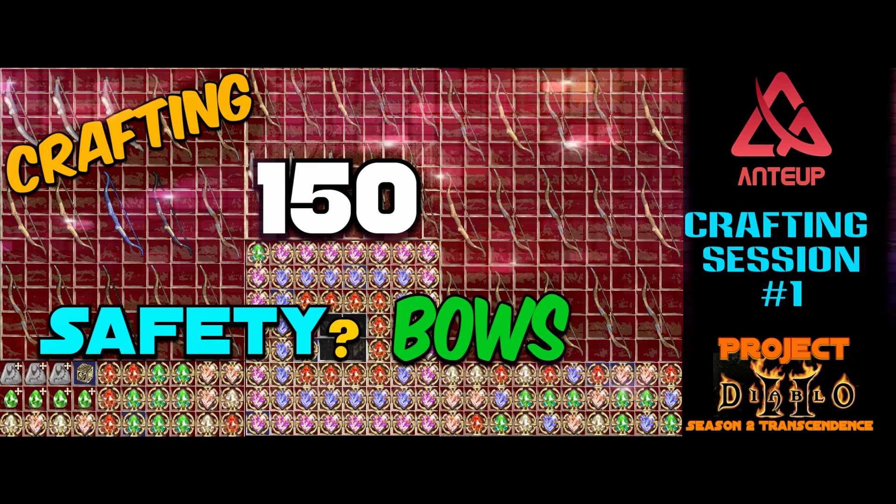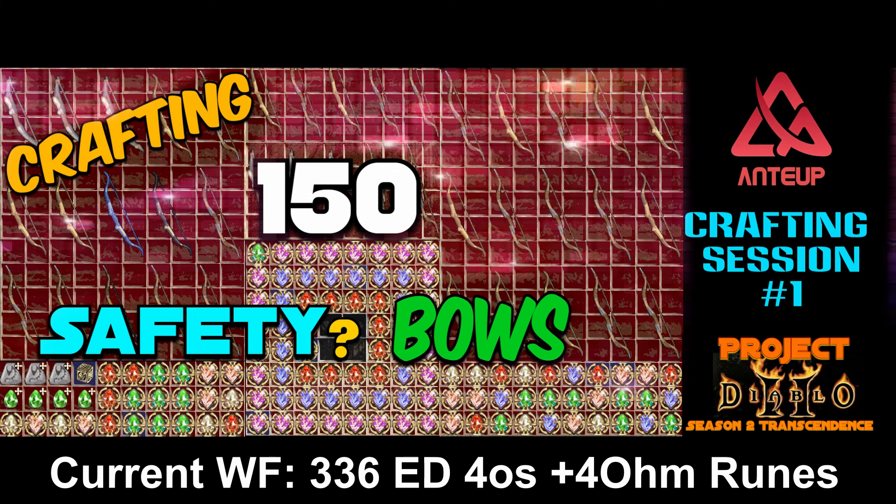In this video we're going to be crafting 150 safety craft bows. The idea behind this one is I'd like to replace my current Wind Force with a better crafted bow. Now that's no easy task, so let's take a look at what we need to do here. I need at least 350 enhanced damage, IAS, Fool's mod, and 4 or more open sockets in order for it to be better than my current Wind Force.